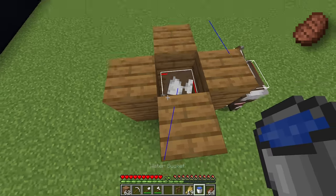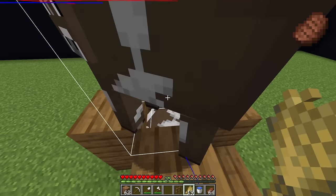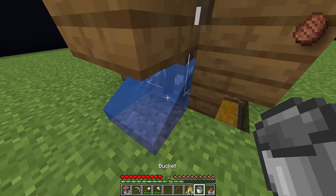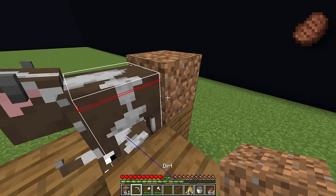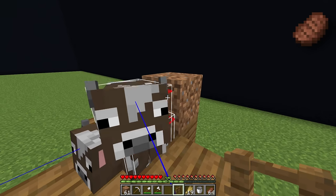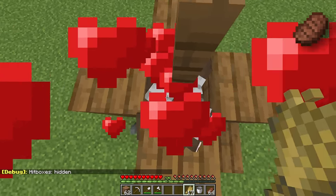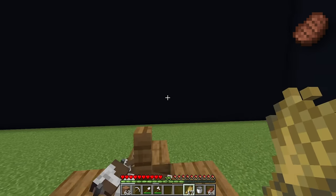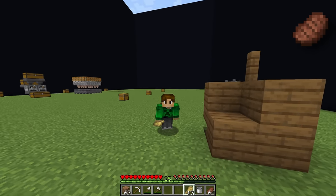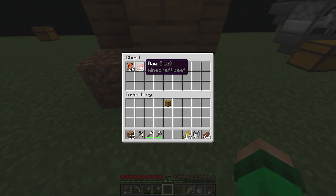It helps to retrieve the water bucket temporarily to stop the cow from jumping around, making it easier to get the second cow in. Replace the water bucket and the solid block, then use a temporary block to place a fence over the top. Once there are 24 cows in here you'll start entity cramming every time you breed them, giving you food and, more importantly, leather which you can use to make an enchanting setup.